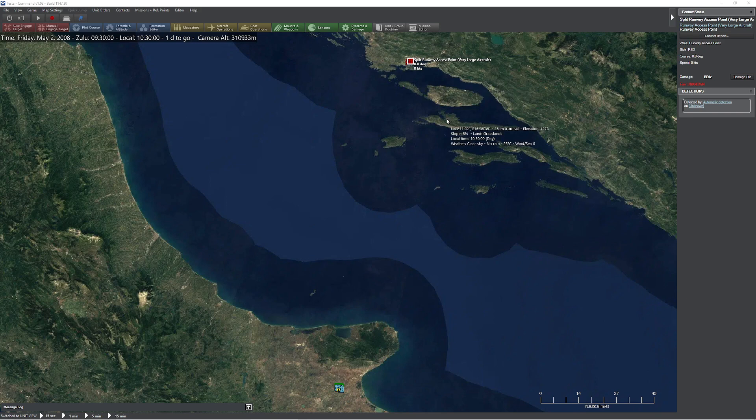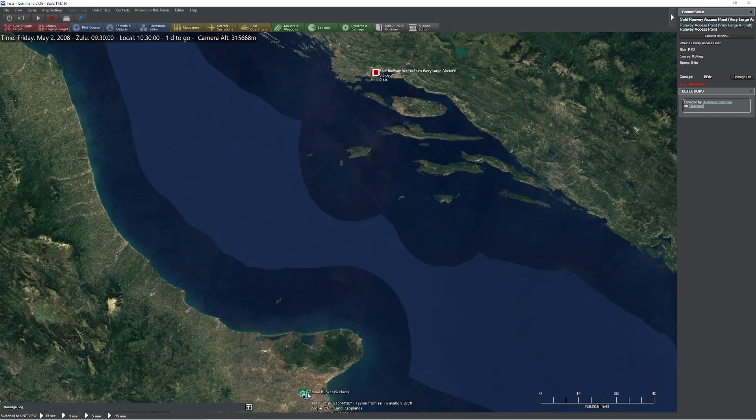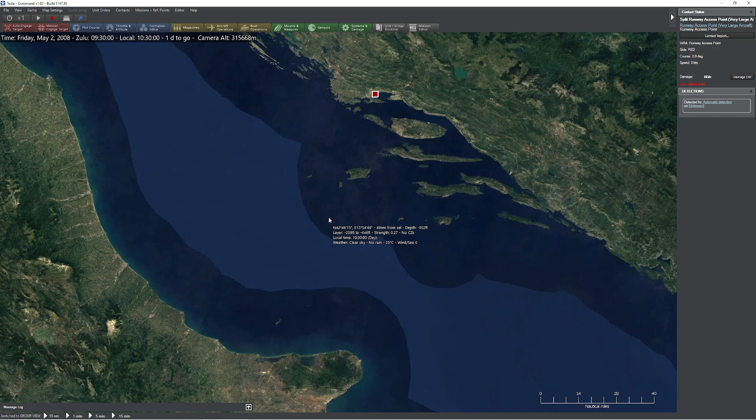Hello everyone. In today's video we're going to be taking a look at the effect of air-to-ground radar on accuracy. For today's scenario I've kept it pretty straightforward. We have ourselves an Amendola airport loaded up with a bunch of F-16s, and up at the north side of things we have these split airports, which we're basically going to use as target practice.